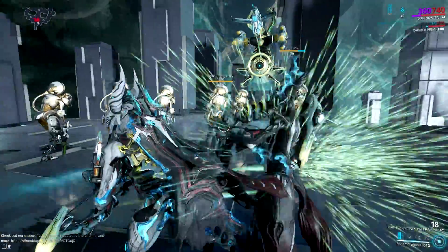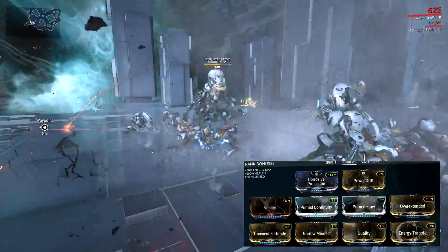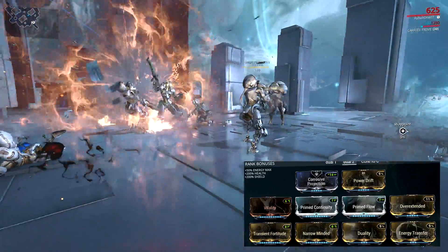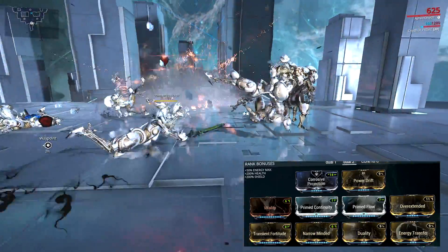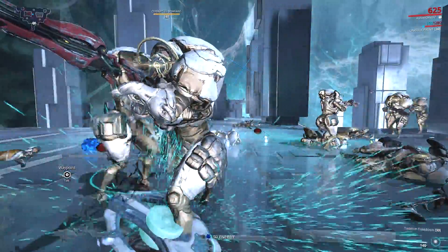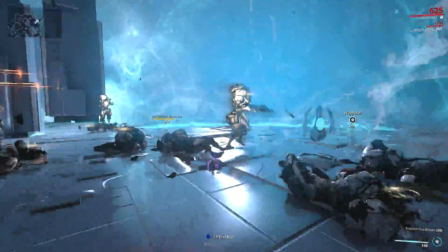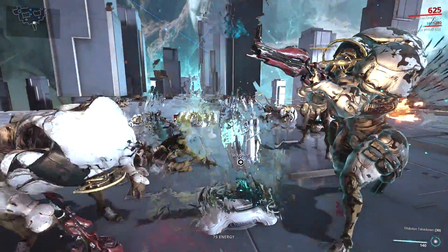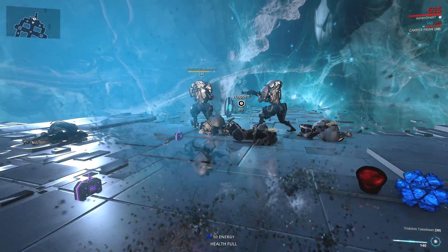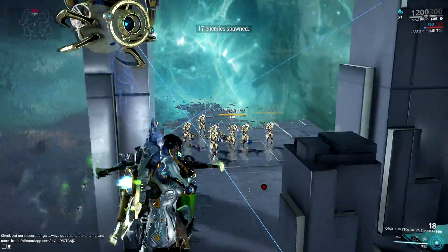Warframe buffs aren't the only ones that can increase Kuva Brahmu's damage. Abilities that create damage-boosted clones can also make this bow overpowered. If you mod Equinox with lots of duration and the Duality augment, you'll most likely spend your time watching your clone murder enemies in seconds. Quick tip: be sure to have the Unairu Focus Void Shadow, as Equinox's clone is squishy and needs to stay out of sight to be effective.